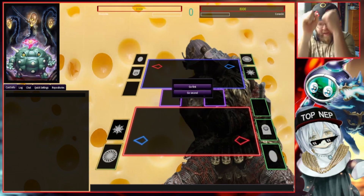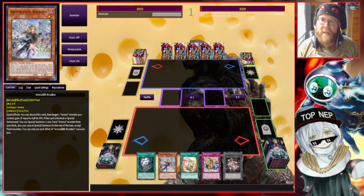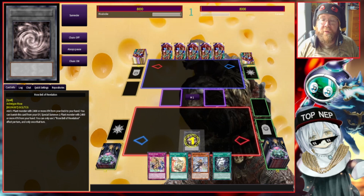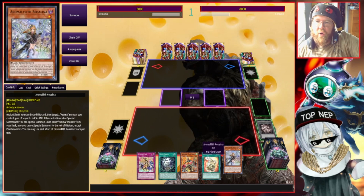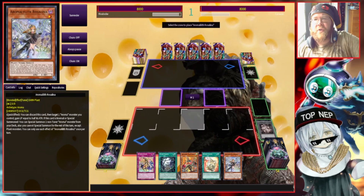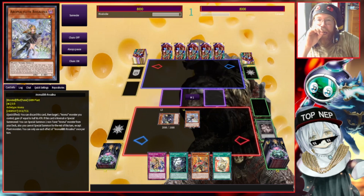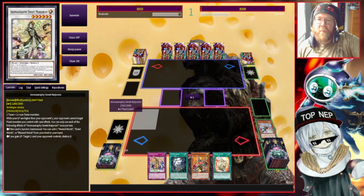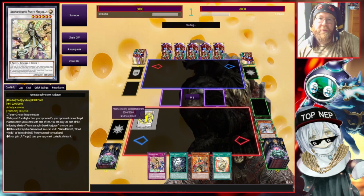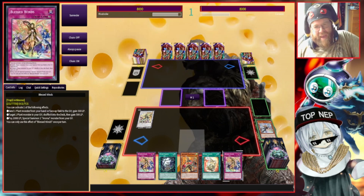Alright everybody, third duel — picking ourselves up, going first, that's what we like to see. Opening hand is an interesting one. Let's go ahead for the Rose Bell of the Revelations — I'll get my Therion or Titaniel to my hand. I've got my Aromas, I've got my Ready Fusion. Let's go for Aroma with Rosalina, get a Marjoram. A lot of this deck goes into the Aromas whether you like it or not. We'll add our Aromage trap and ban an Ash Blossom — that works beautifully.